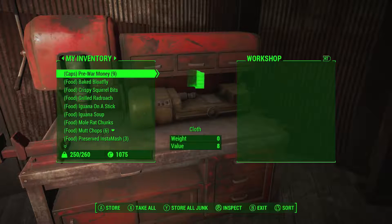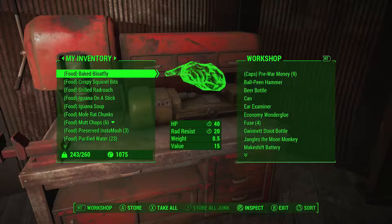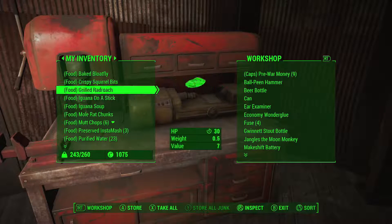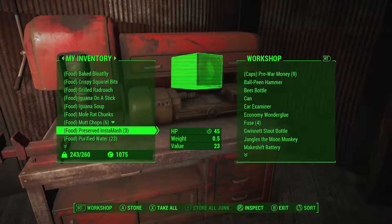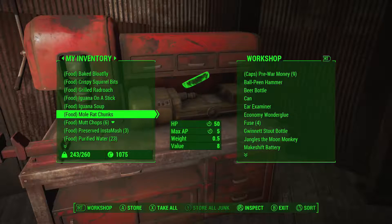I took everything in there — that's what I was trying to do. So all my junk has been deposited into this workshop. I also got a better sorting mod. What it did was add tags onto everything in my inventory so that when I choose to sort, I have much better sorting options. It just categorizes everything in here, which I think is a really cool idea.